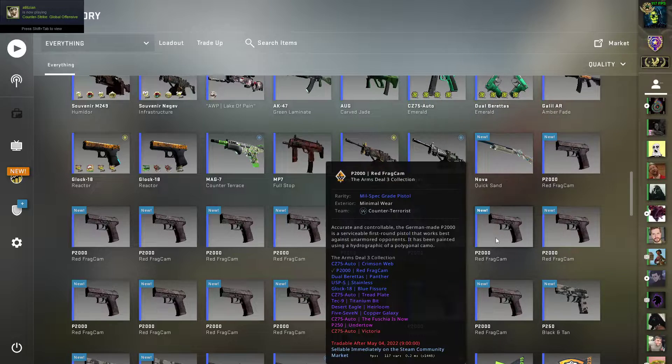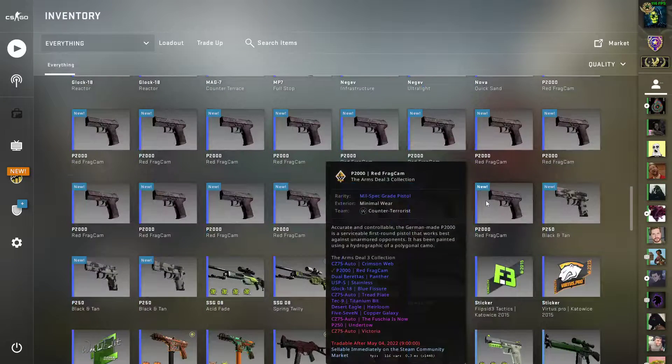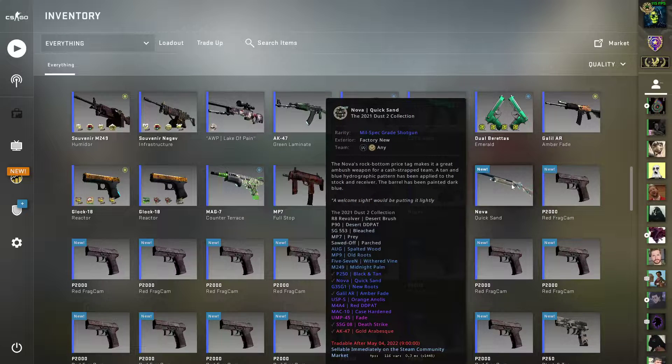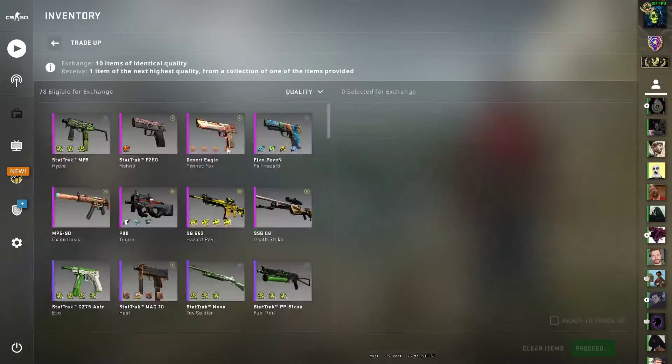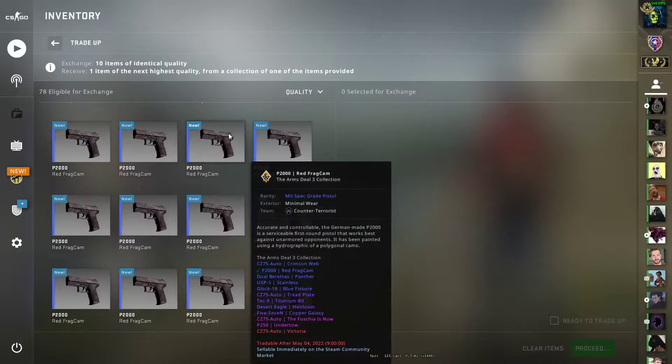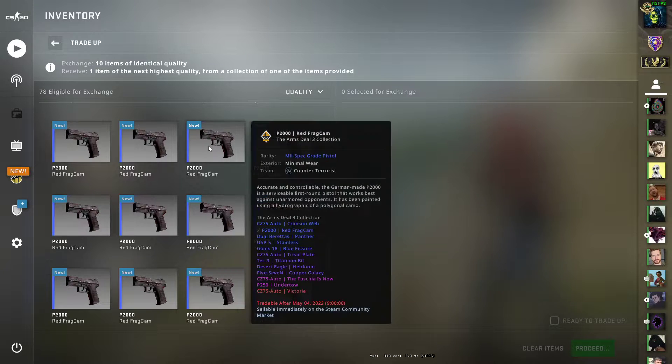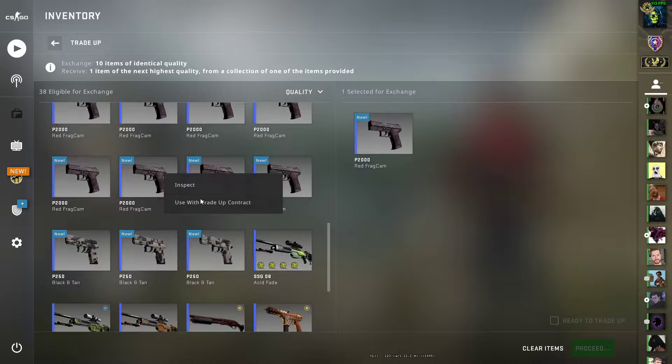We have some skins from the Arms Deal collection because that one can trade up to red later. I do some pinks trade-up here and I really want to aim for doing a red or covert trade-up later, like for a Desert Hideout, a Gold Arabesque, or the Imminent Danger. That's why I use the skins from the Arms Deal collection — I can later use the pinks in a trade-up too, and they don't go to waste.